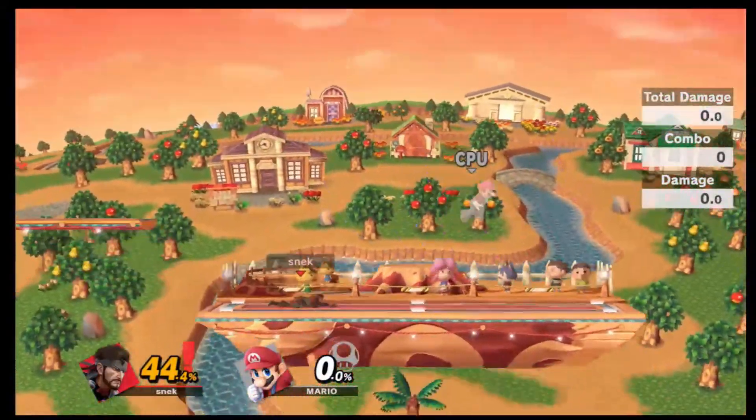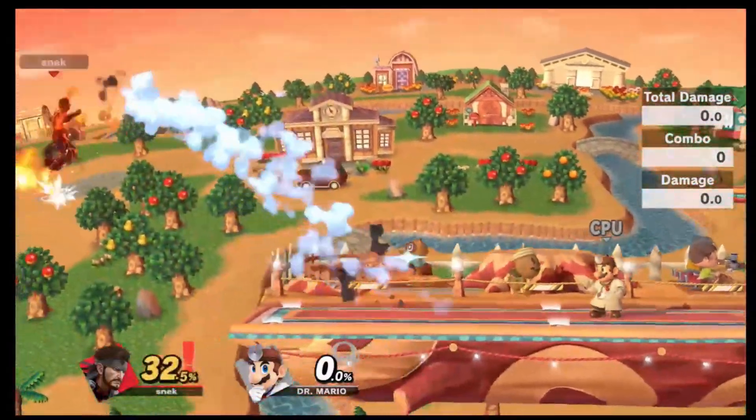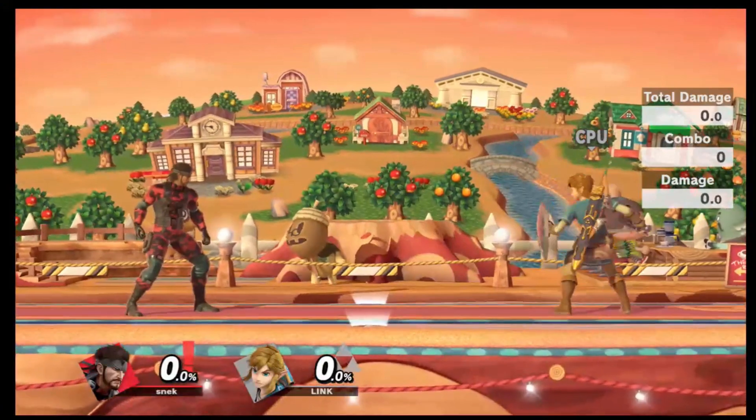Sword characters or anything of that sort are able to counter the missiles by attacking them. Mario does have his reflector with his cape, so be sure you watch out for that.